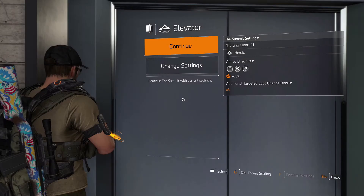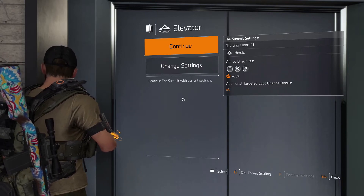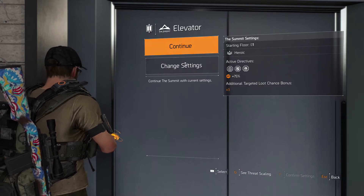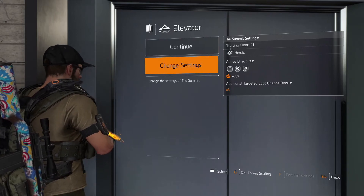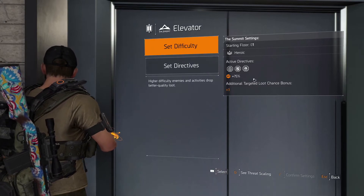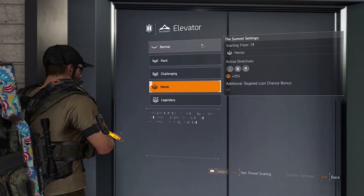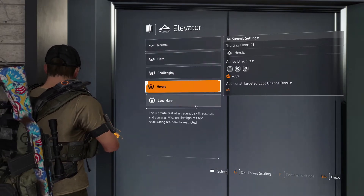Another thing that is new in Title Update 11.1 is the ability to select the difficulty for each single floor, as opposed to going to certain floors where 1 through 10 used to be normal, 11 through 20 was hard, and so on. Now we can actually change our settings. As you can see, I'm starting on floor 1 and it's set to heroic — that's what I ran last. You set difficulty and you set directive. For difficulty, you can see normal, hard, challenging, heroic, and legendary.